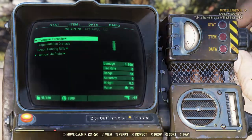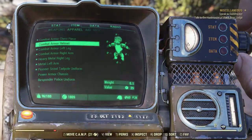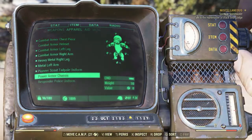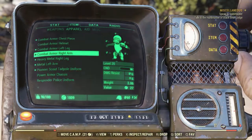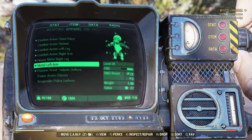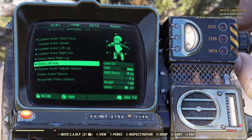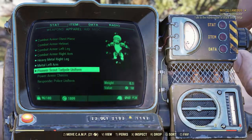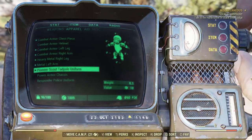Now that we've covered the weight system, let's continue to Apparel. Apparel is a mixture of armor that can grant actual defensive measures, various perks, and specialty armors, as well as cosmetic apparel such as the uniform on my character now. This uniform goes over your actual armor so your armor won't be seen as long as you have cosmetic apparel on. The difference between cosmetic apparel and armor is easily seen in the item statistics — this left metal arm has a damage resistance of 12, while the Pioneer Scout Tadpole uniform only shows weight and value.